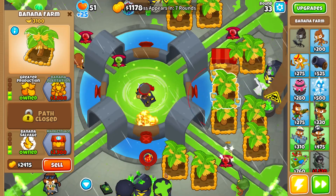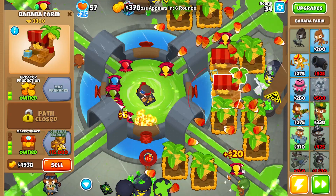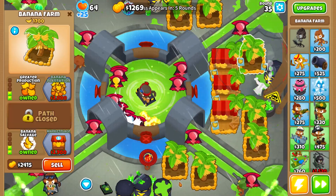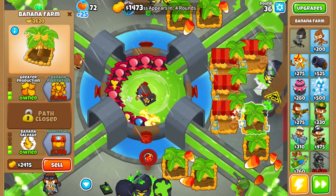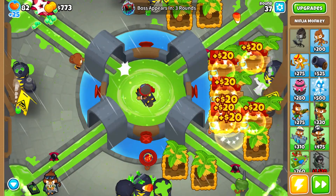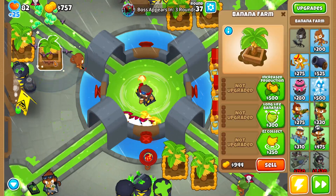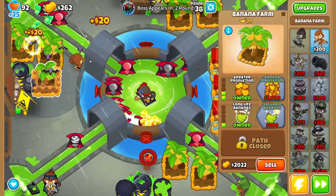After you get 10 2-0-0 farms, start upgrading to tier 3 bottom path farms — 2-0-3s — whenever you have the money for it. Stop at 5 of them. Upgrade the same ones that I'm upgrading and get only 5. Now the hard part of this walkthrough begins, because you will need to micromanage a lot of stuff. On round 37, you can see I'm placing more farms to the left side.